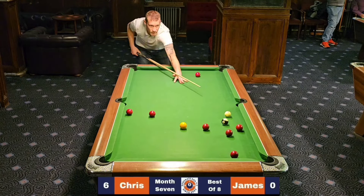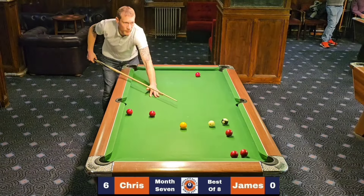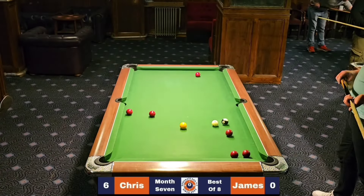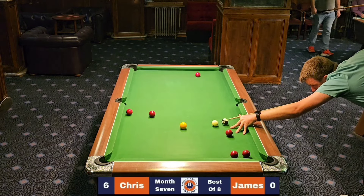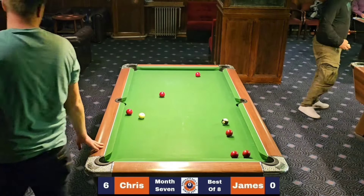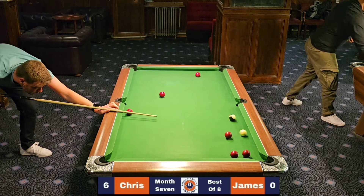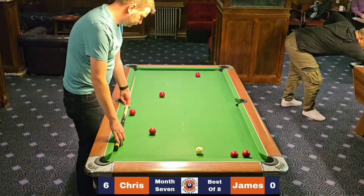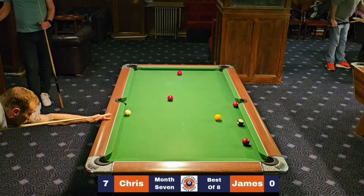Once again we're joining the action late in the seventh frame, with James at the table. His head's gone — he would never miss them normally. Giving Chris another opportunity to make it seven. Chris really is establishing himself as the king of this pool league, which is bizarre, as we all thought he had the credentials of a prince — that prince being Prince Andrew. And that was no sweat. Seven-nil.